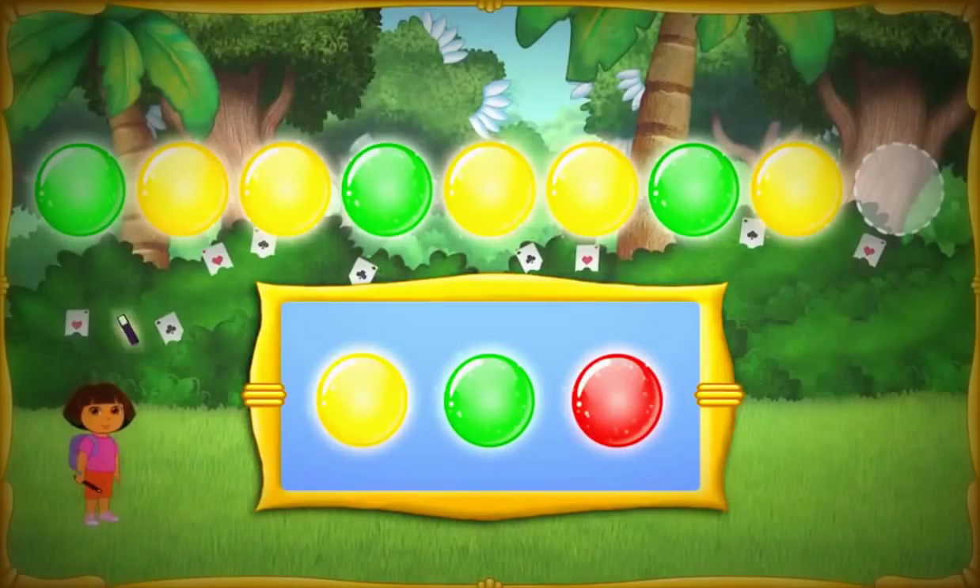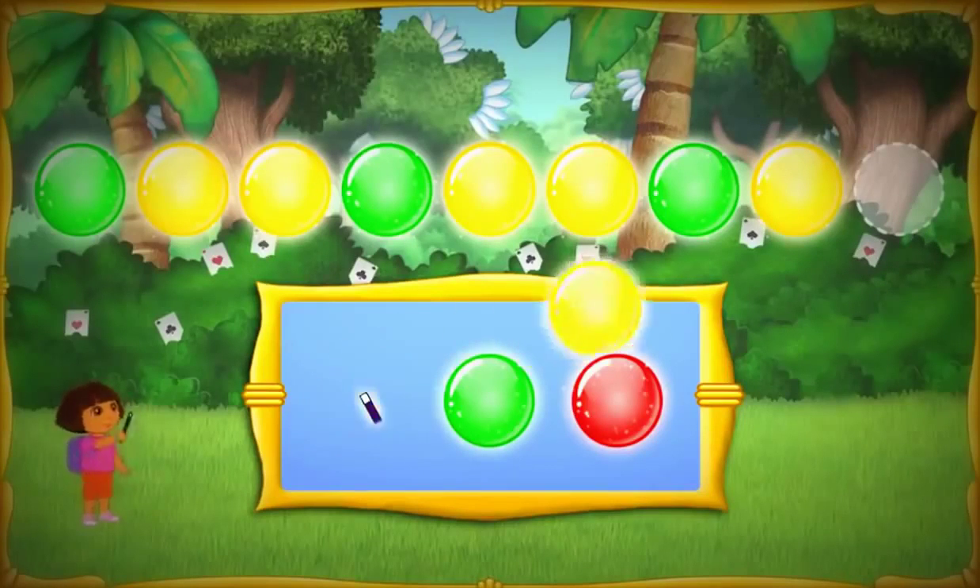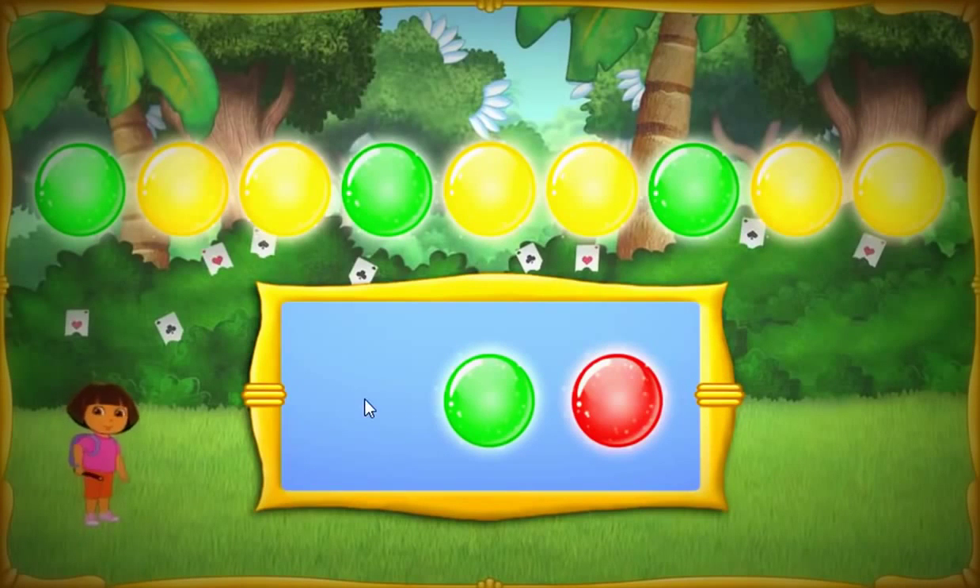The pattern is Verde, Amarillo, Amarillo, Amarillo, Verde, Amarillo, Amarillo, Amarillo, Verde, Amarillo, Amarillo. Pick the color that comes next in the pattern. Amarillo! Abracadabra! We did it! Now we can go home and turn Boots back into a monkey.